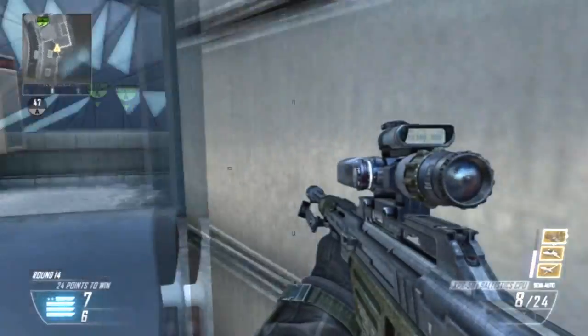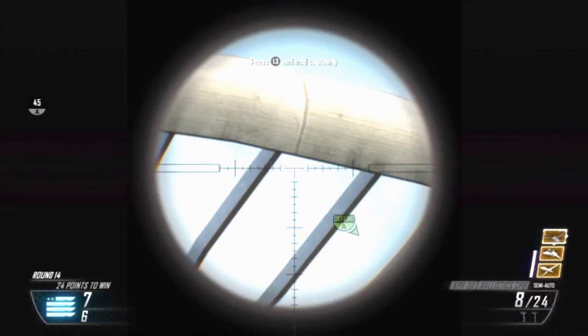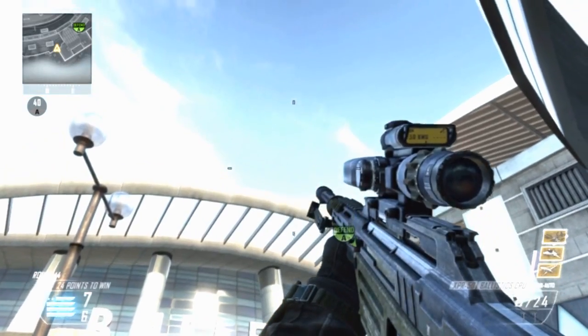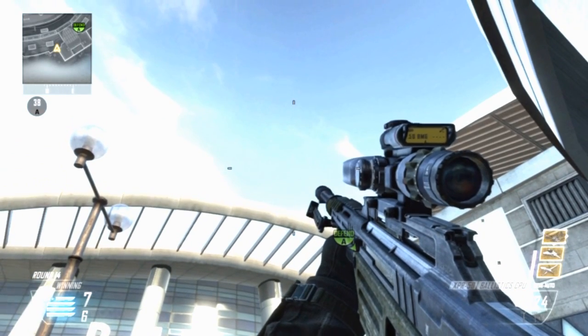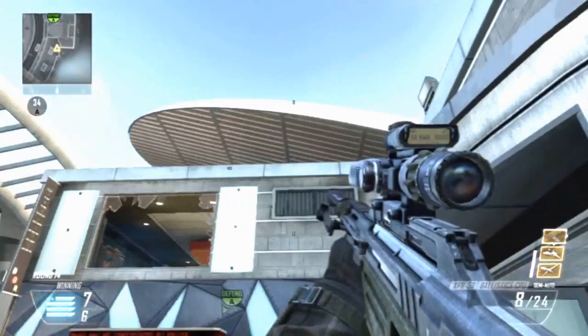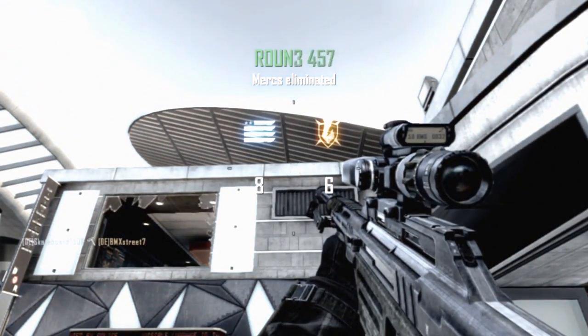Just come right into this corner and have any one of those 3 snipers that's not the DSR, and just have the bottom part of your crosshair just touching that, as shown right there. Just throw your combat axe and you're going to get a nasty bank shot. Check this out.